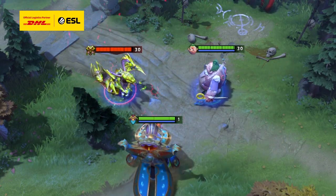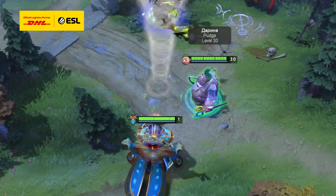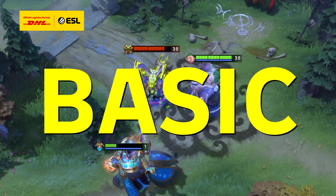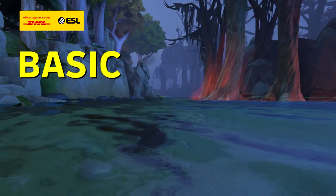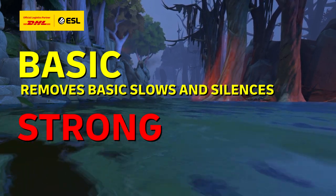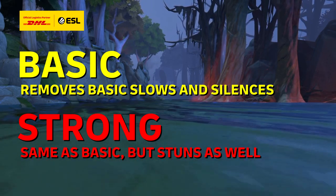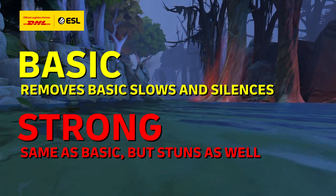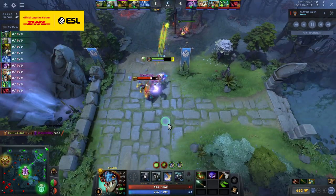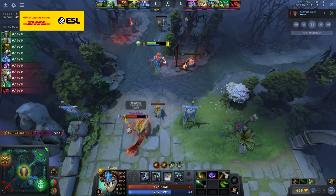In fact, it can do both at once if you hit both allies and enemies in an AoE. But both Doom and Fortune's End are only basic dispels, not strong dispels. As a general rule, basic dispels remove non-ultimate slows and silences, whereas strong dispels remove everything that basic dispels do, with the addition of the majority of the stuns in the game. Because most strong dispels are self-cast, it makes heroes that can apply targeted strong dispels very powerful.